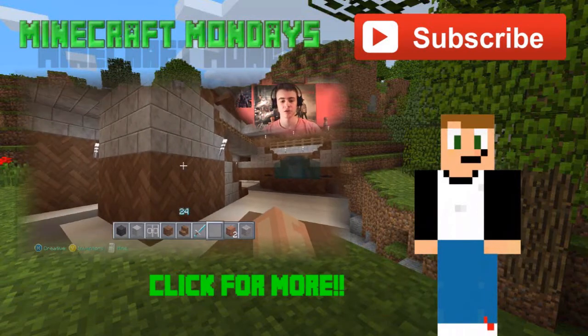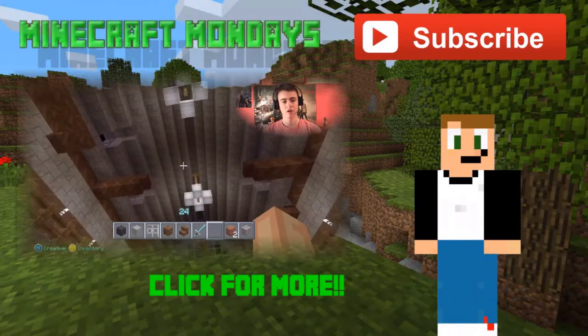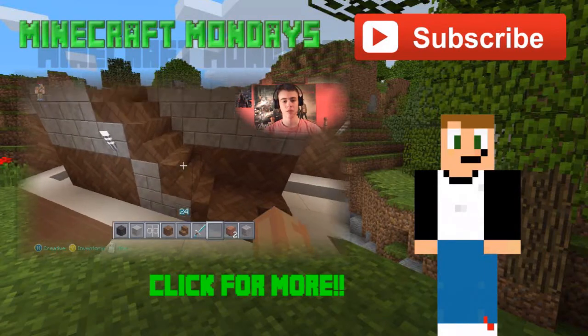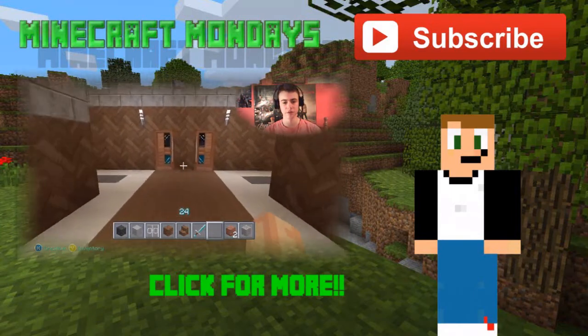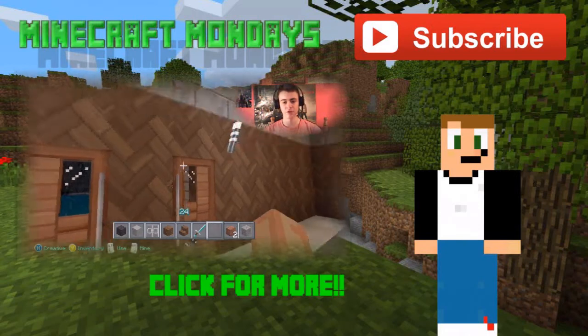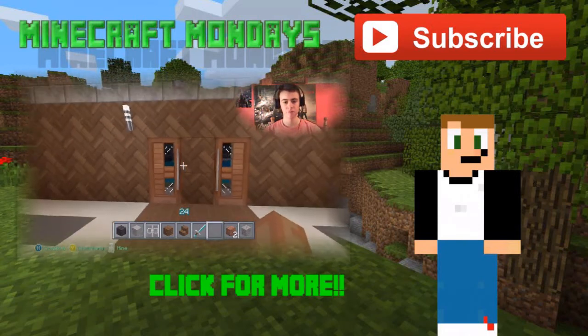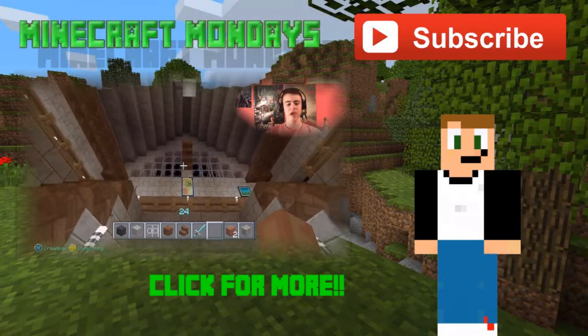On this episode of Minecraft Mondays I'm going to be showing you my Wayne Manor slash Batcave world. To start off, this is the main hall based on the Batman Arkham City challenge map. The things that you'll notice that are a bit different is - as you can see here - there are two doors at the front of Wayne Manor, in the challenge map in Arkham City.